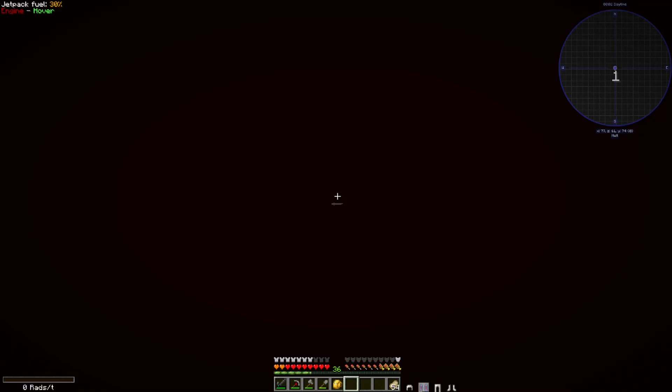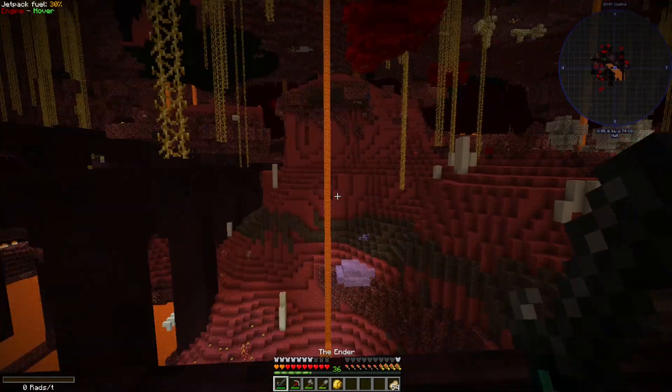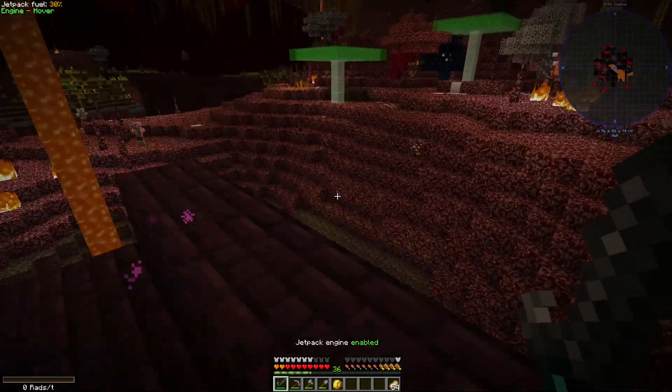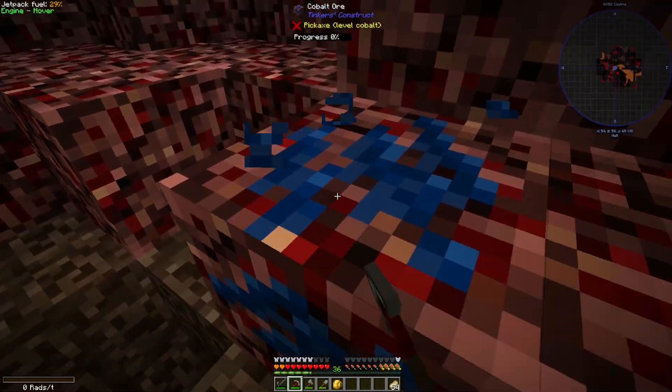The reason I have glasses on is because we have Cosmetic Armor installed. I have the glasses on over the helmet, so it shows the glasses but I have the protection of the helmet. Let's go ahead and head on through, because we need to go to the Nether to get that cobalt and that ardite, and that quartz eventually. So here we are — and this is actually a pretty good spawn, it's in a nether fortress. Let's go ahead and enable the jetpack engine because I want to get over here and grab some of this beautiful cobalt and ardite.